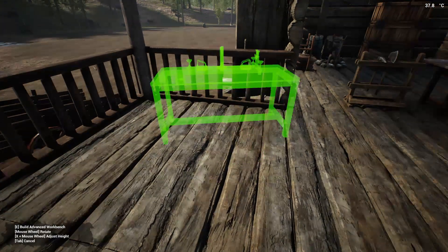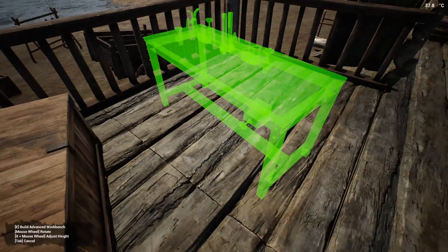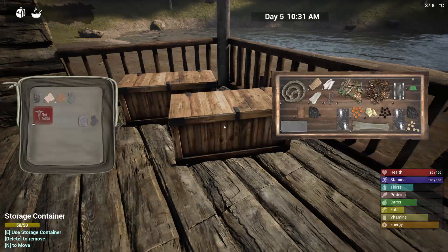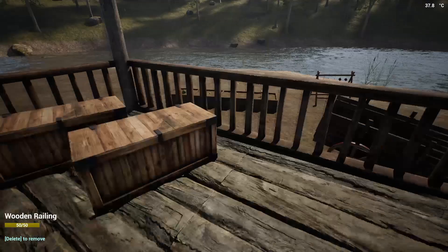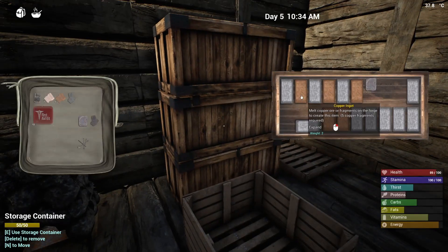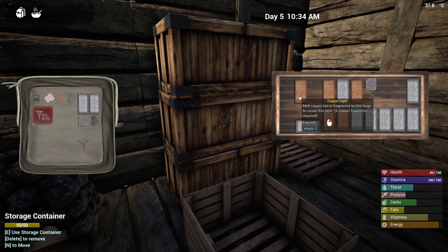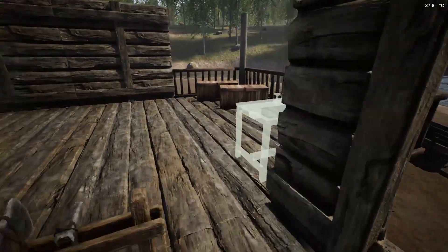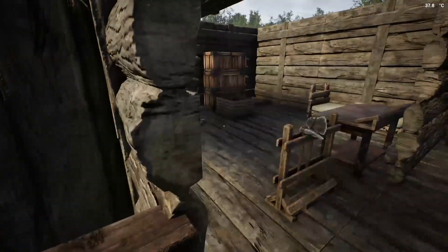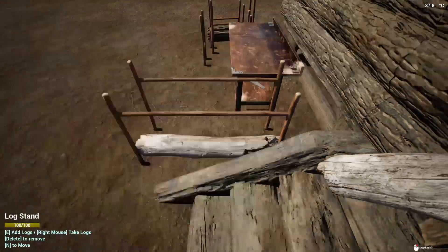Advanced workbench — which way around does it go? That way. Alright, ten planks, two iron, two copper, and ten nails. So we have nails in here, two iron, two copper... and planks, which means chopping trees.